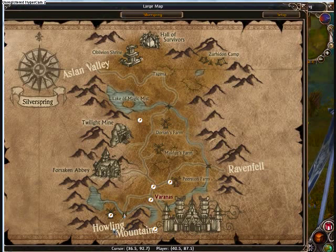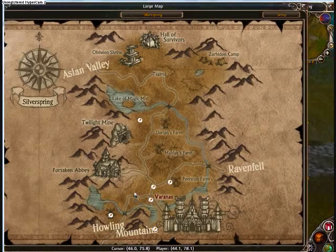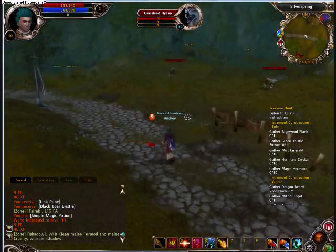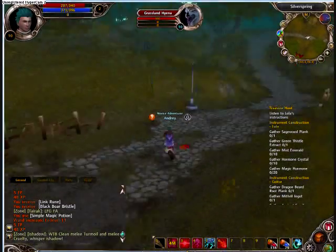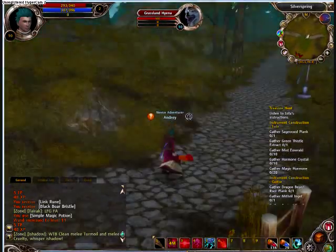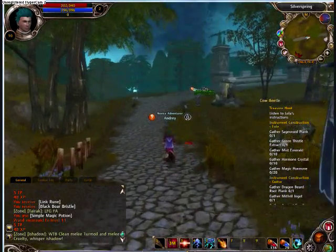This map is fairly large. I have gone for about maybe half a minute and I have only got to the bridge. So don't worry if it takes you maybe two or three minutes to get there. Once you get to the hyenas, you should be close to Varanas city. Once you get to grassland hyenas, stay away from them — they are red, which means they will attack you if you get close. I wouldn't recommend fighting them because you will get spawned all the way back to your city.